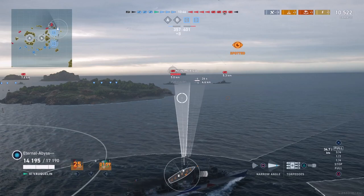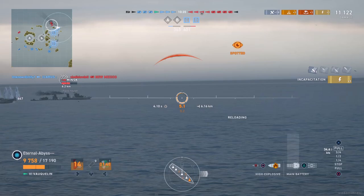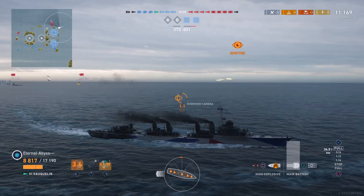There's the New Mexico to get some torpedoes out at, and it looks like the Minsk has the Radio Position Find ability. Every now and then you'll see Eternal Abyss pop up with the 'located' symbol — basically the Minsk is being told that Eternal Abyss is the nearest enemy ship to him.